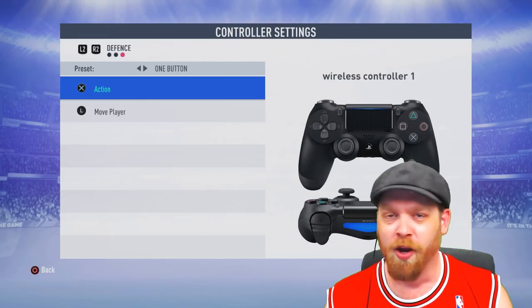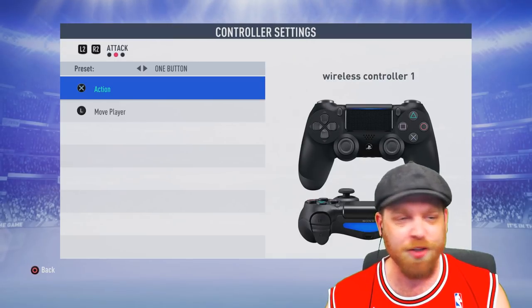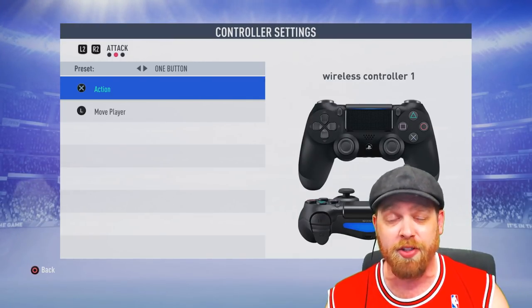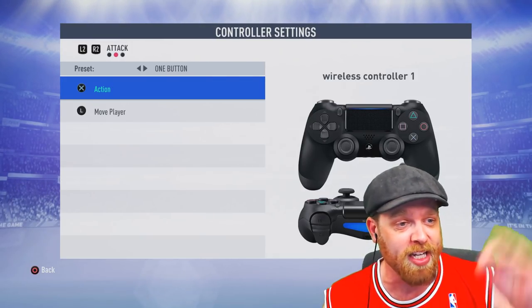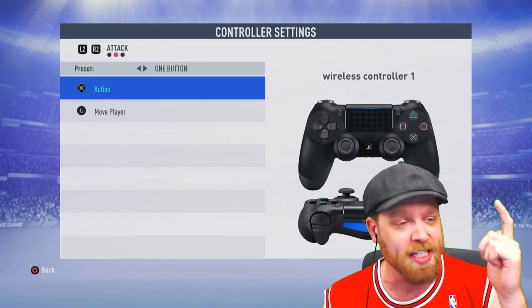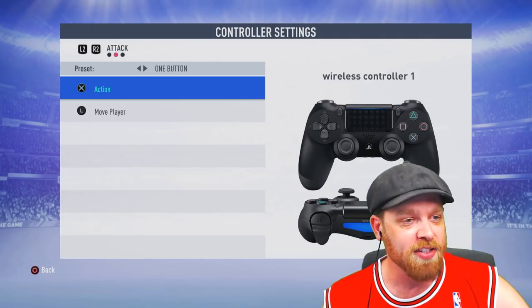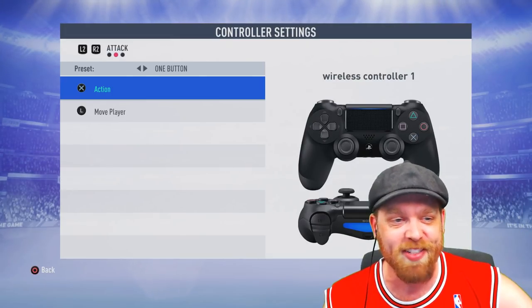X is action. What the fuck is action? Attack is action. You've got action and move — that's it. No sprint, no nothing. So what we're going to do today is go into a kick-off game and play one-button FIFA to see if we can beat it on ultimate difficulty. No idea what this action button does — is it shoot? Is it pass? Is it tackle? Is it a one-button for everything? Let's jump in and find out.